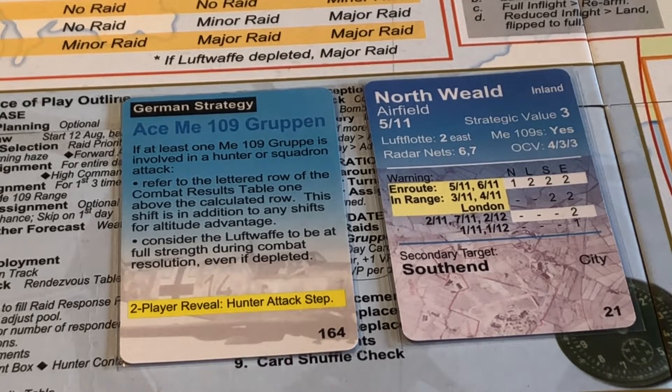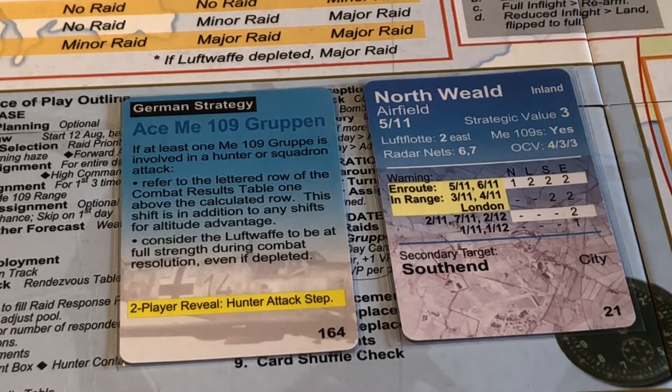And the strategy card: we've got Ace Me 109 grouping. If at least one Me 109 is involved in a hunt or squadron attack, refer to the letter draw of the combat results table, one above the calculated draw. The shift is in addition to any shifts for altitude advantage. I consider the Waffe to be at full strength during combat resolution, even if depleted. So we've got a column shift, assuming there's hunter attacks and squadron attacks, which I'm sure there probably will be.